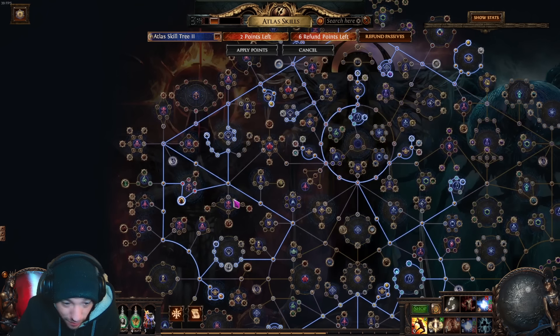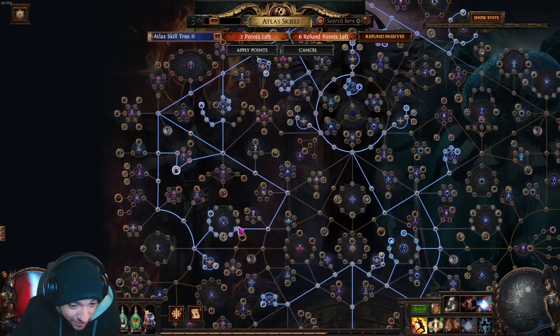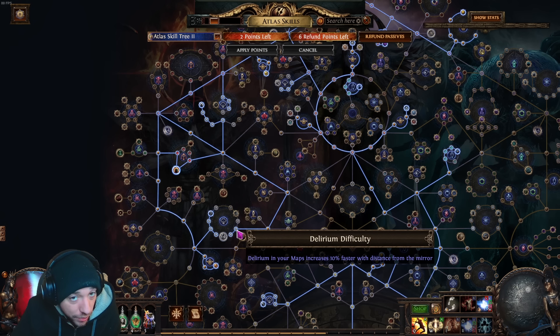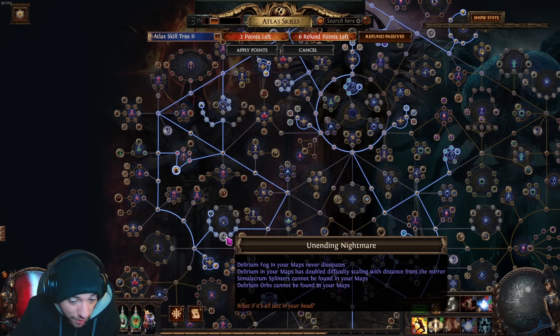Go into searing exarch a little bit — always a good currency maker. Up here we get a better chance for delirium to offer more reward types. Now the most annoying part of the tree: we have to go around a specific path because the mirror of delirium node is on the right side, and going through unending nightmare would turn off our ability to find delirium orbs in maps. But don't worry — we're running strand, which makes this a non-issue.